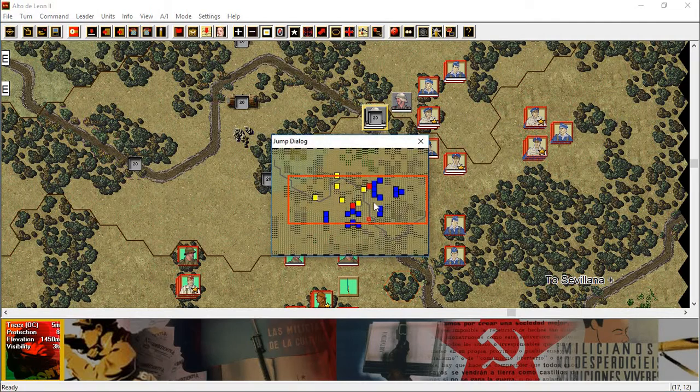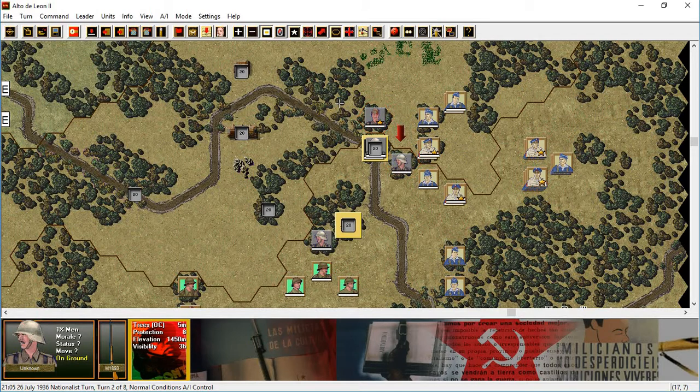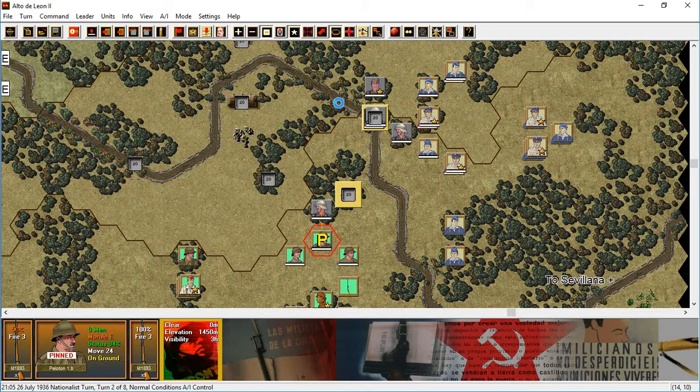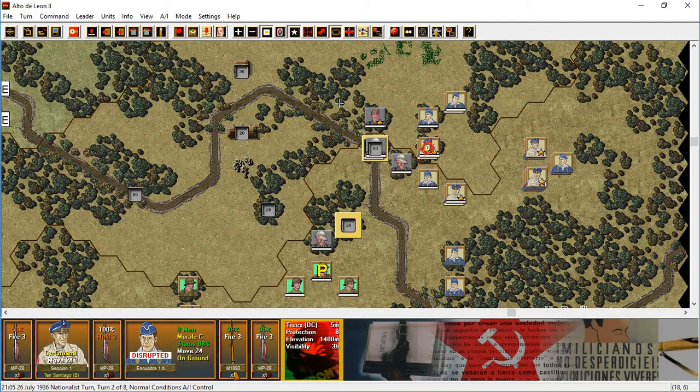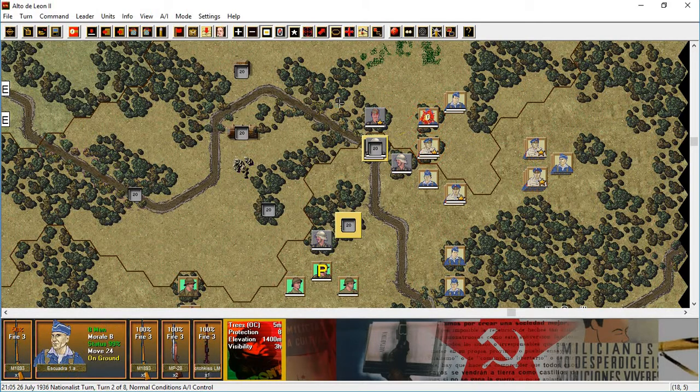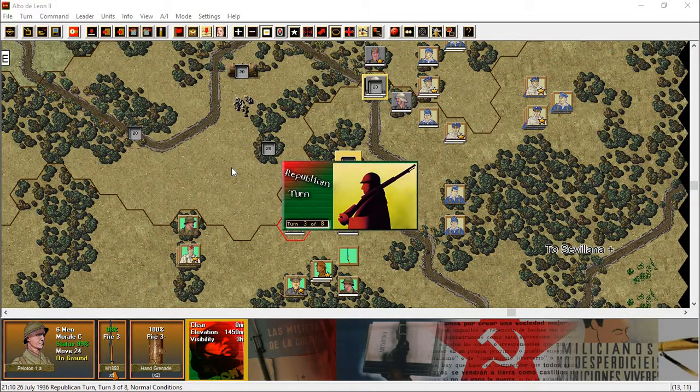Looking at the jump map there, try to get around that flank and use that terrain. Let's see what the nationalists are doing — trading fire there. We're taking a lot of fire. Republican turn three of eight.